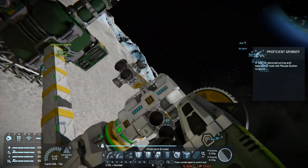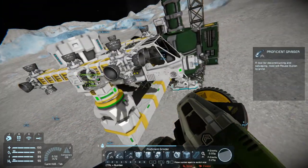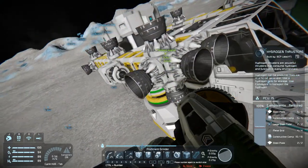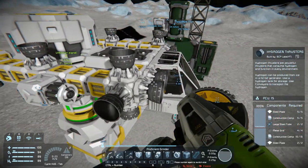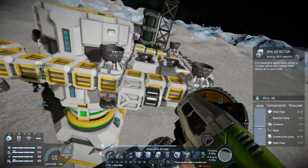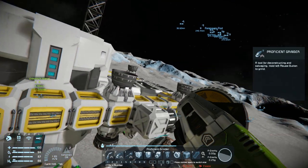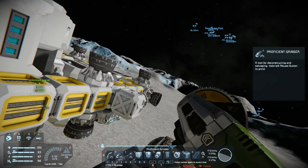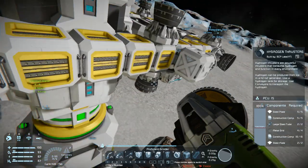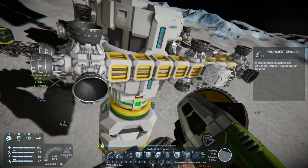Hey everybody, it's BZ here and welcome to another episode of Space Engineers. I'm just doing what I forgot to do on this thing before — taking the atmospheric thrusters off. I was thinking about cutting those down, but I think I want to keep the forward and backward thrusters there, just for faster acceleration and faster braking, especially when you get that extra load. I don't know if I want to or not — they're coming in handy.